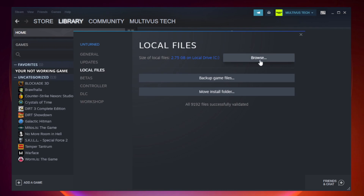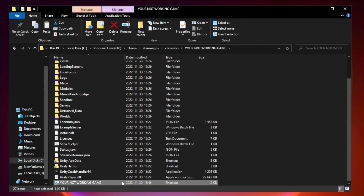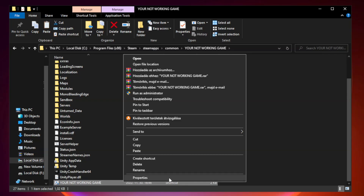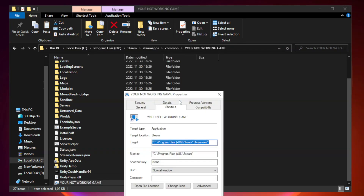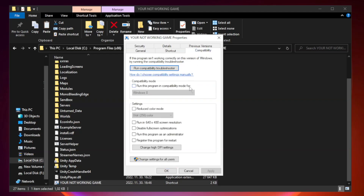Click Browse. Right-click your not working game application and click Properties. Go to the Compatibility tab. Check Run this program in compatibility mode and try Windows 7 and Windows 8. Check Disable Full Screen Optimizations. Check Run this program as an administrator. Click Apply and OK.